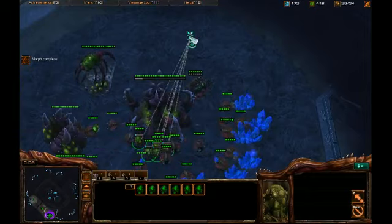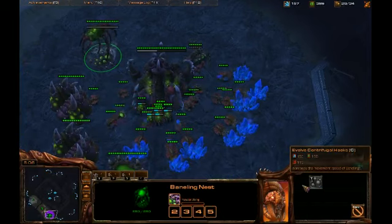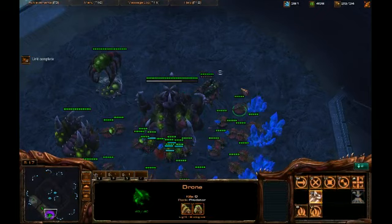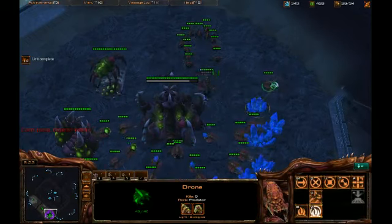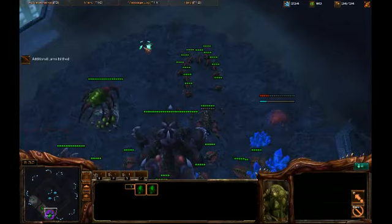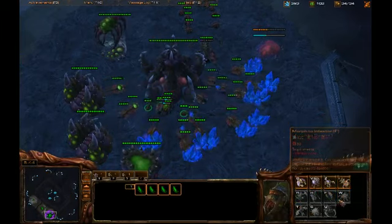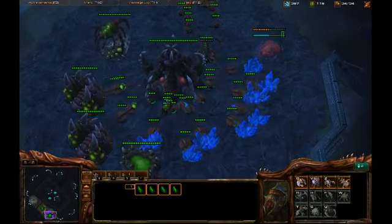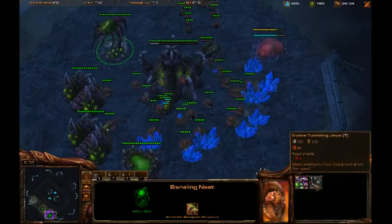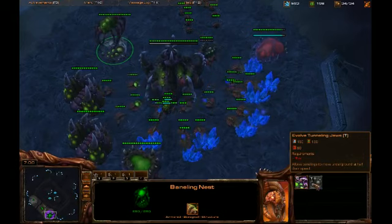Zerglings. Banelings are done — cool. So we're going to grab baneling speed, actually we're going to need baneling speed. The lair tech's done. We're going to get an infestation pit. We're going to build a couple of vipers as well and take a look at what those guys can do. The infestation pit is coming down right now, and then we'll be able to grab our ultralisk. There's also a hive tech upgrade for the banelings now — the evolved tunneling claws, or tunneling jaws I should say.